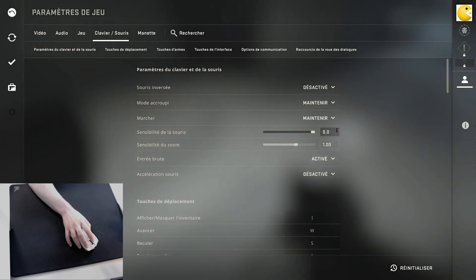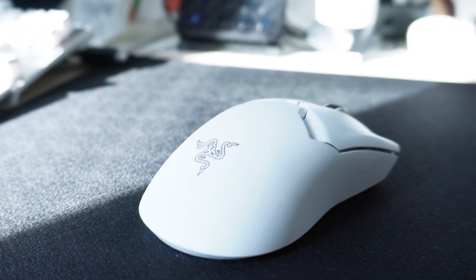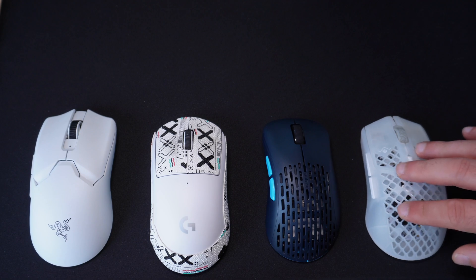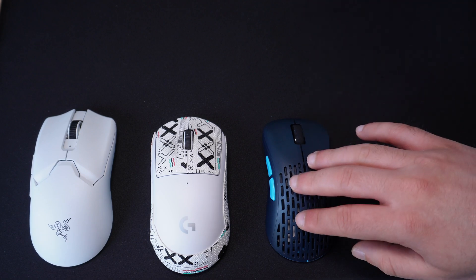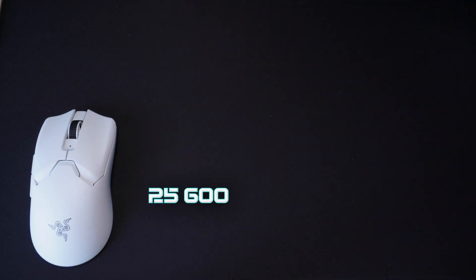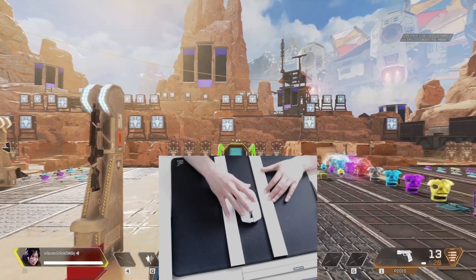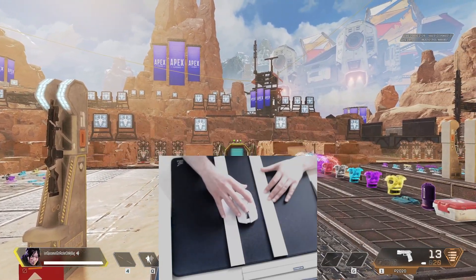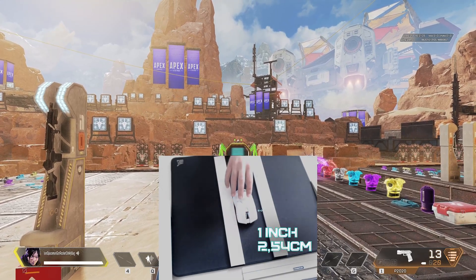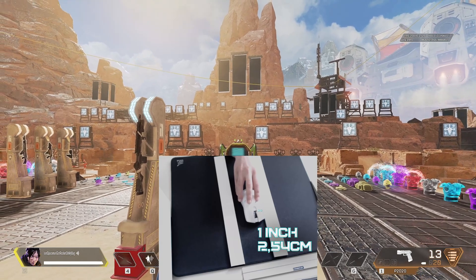For this, I will use the Viper V2 Pro, which can go up to 30,000 DPI. Depending on your mouse, your max DPI can be different. Therefore, it's important to understand the basics before we get started. First, what is exactly DPI? DPI stands for dots per inch. DPI is the number of dots your mouse crosses over by moving 1 inch.